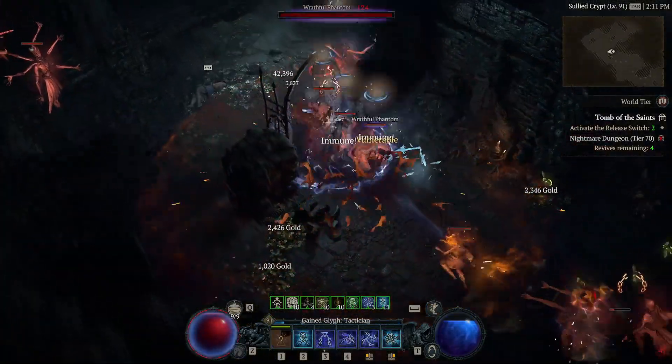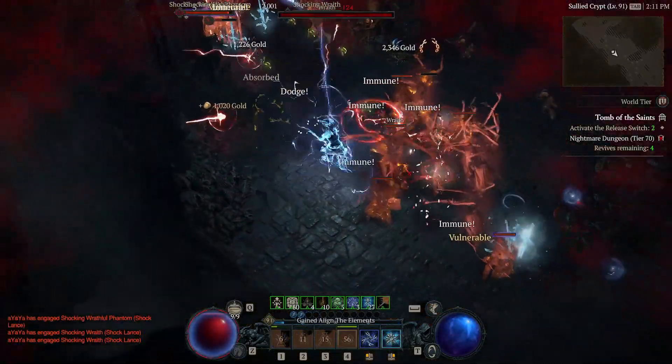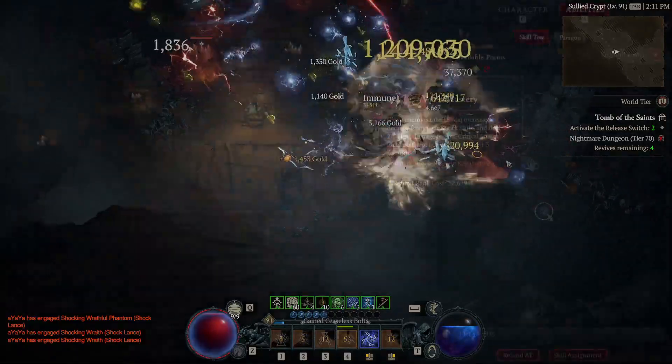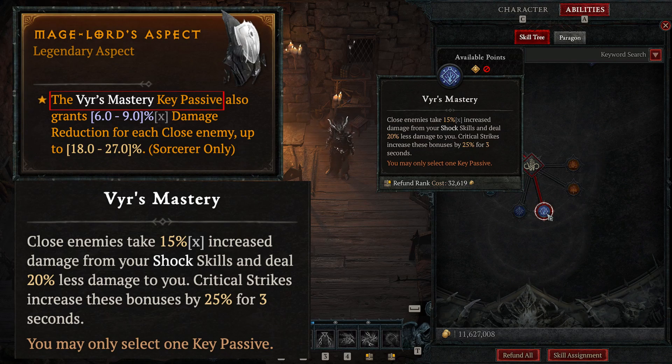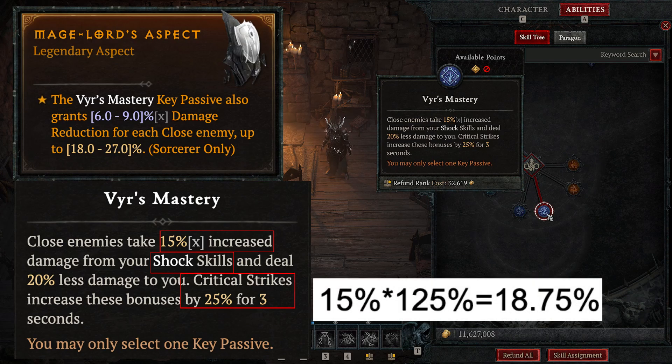Now we understand the Mage Lord aspect and the close distance definition. The Mage Lord aspect also requires the key passive VS Mastery — let's look at what we can get from it. First, VS Mastery increases 15% damage to Shock skills. And since Critical Strike is fairly often, we can treat it as a flat bonus of 18.75% damage boost to Shock skills.